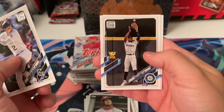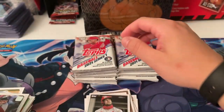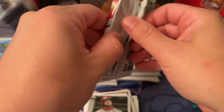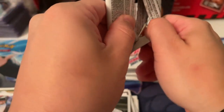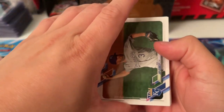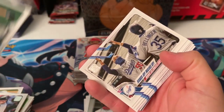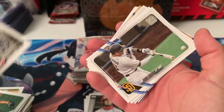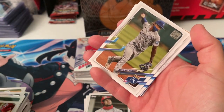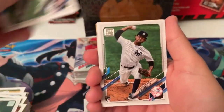Jordan Diaz second year, Kyle Lewis. Look at that. Steven Vogt. Shane Bieber, Mookie, and Bellinger. That's cool. Mike Machado, Juan Soto — I'm a big fan. What do we got here? Mondesi, Verlander, Deivi Garcia.